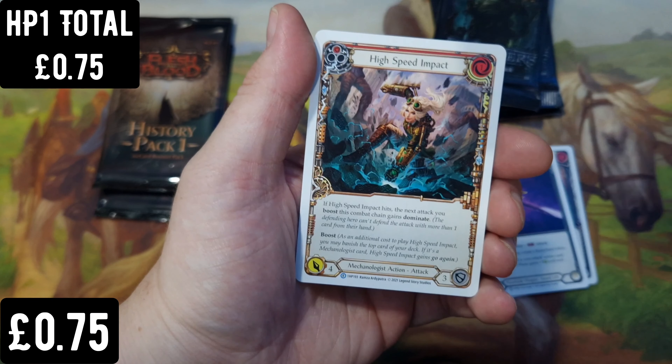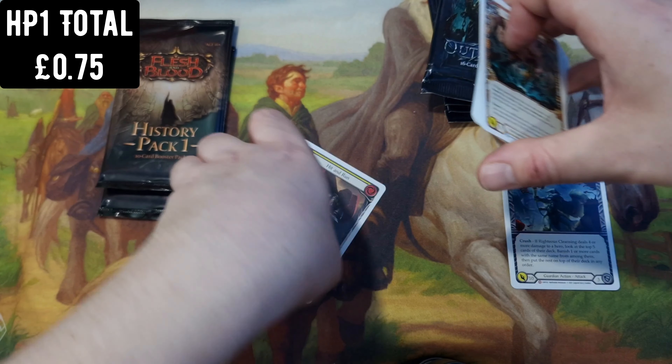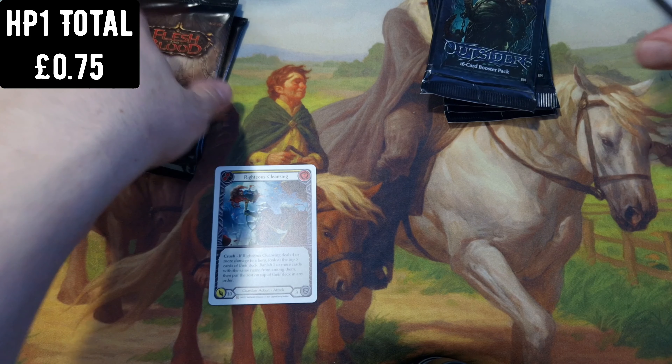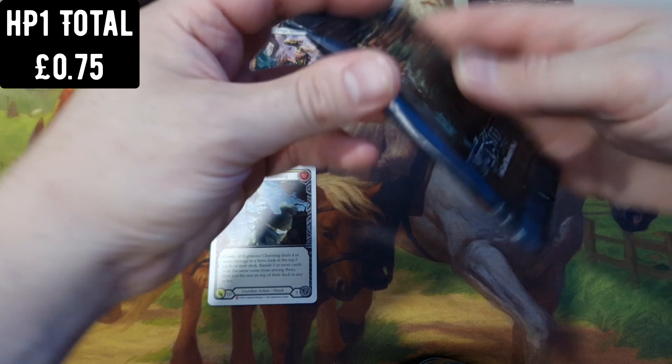We've got a Righteous Cleansing as our Majestic. So we'll keep these — I like the white borders, they're different. We'll keep this here. We'll have the totals above each side, the left and right, and we can see who wins.